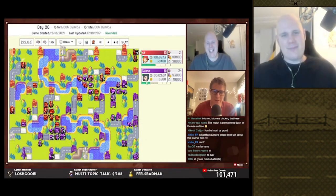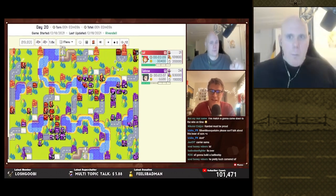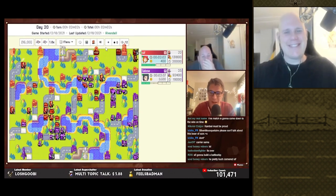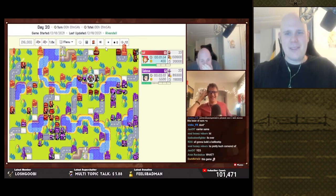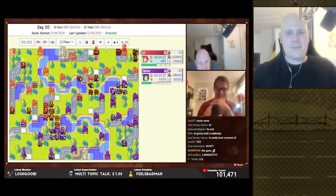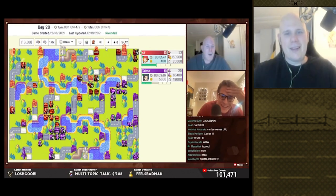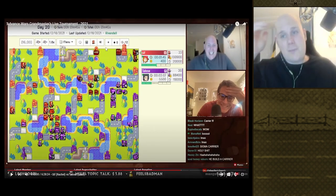He needs to get something on the HQ — oh, he's got a carrier! He built a carrier! You've got to be kidding me! No way, did he mean a battleship and misclick? No way! I refuse to believe this. Holy shit — it protects everything! Oh my god, what?